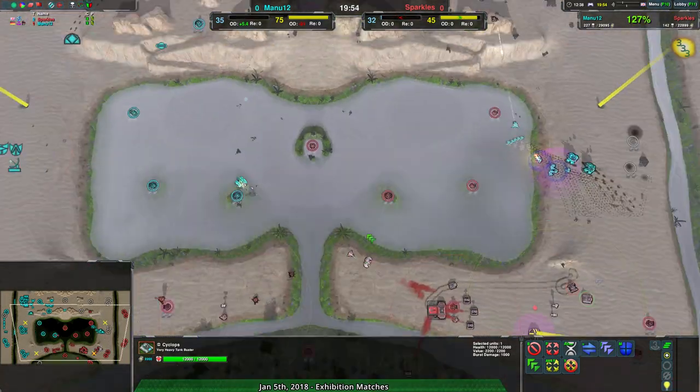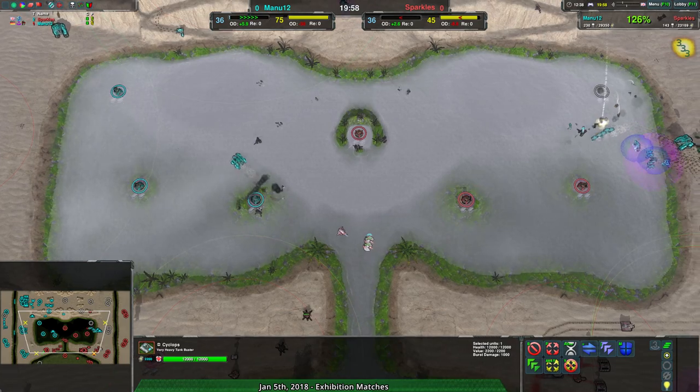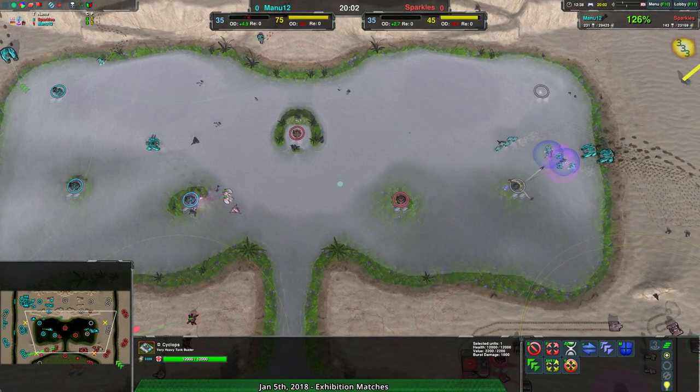Looks like no. Manu's taken a page out of Sparkles' book — harassing the center of the map. All this expansion here is what's keeping Sparkles even with Manu.